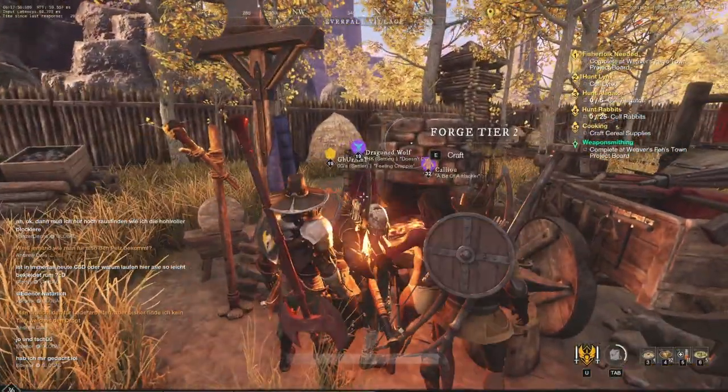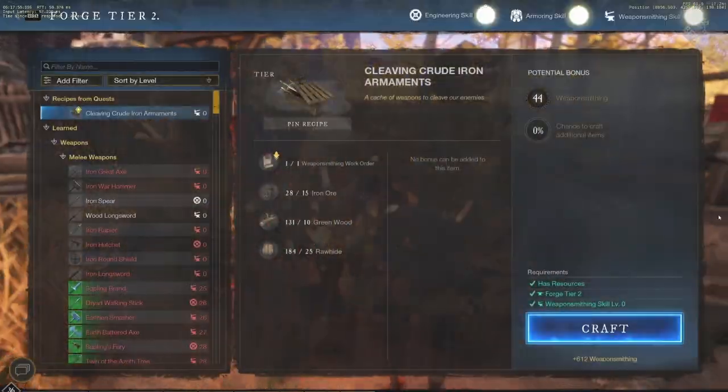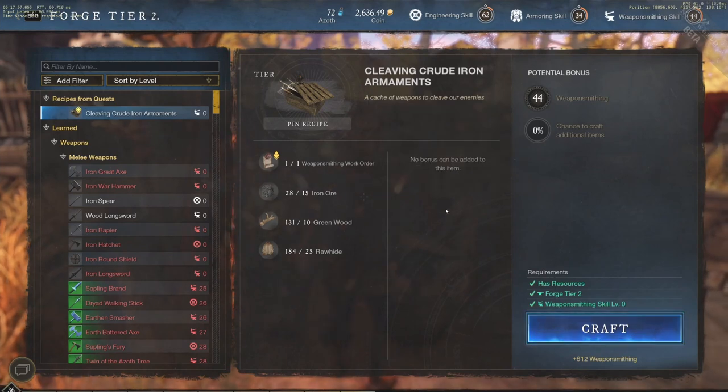I did an earlier guide on your starting to mid levels, how you can go through the quests and get some XP. This one is going to be your fastest way to gain XP, and it's going to be using the town board quests.